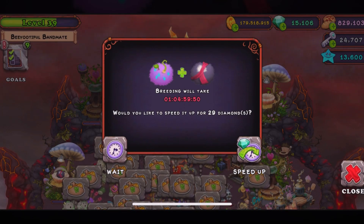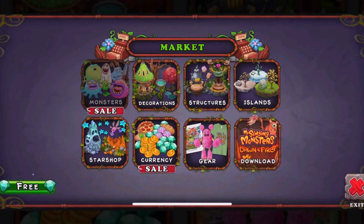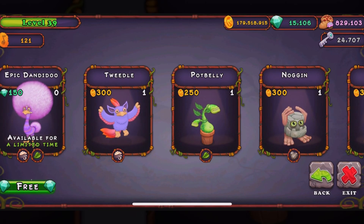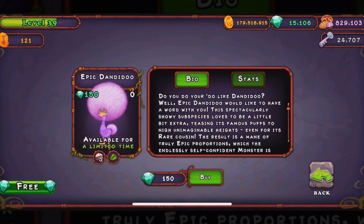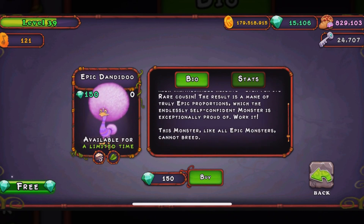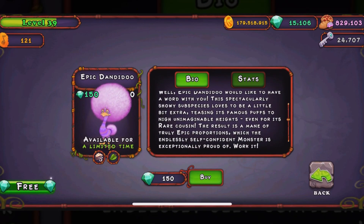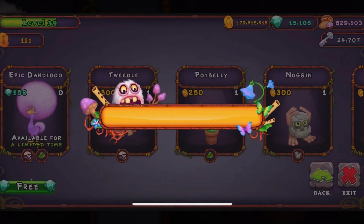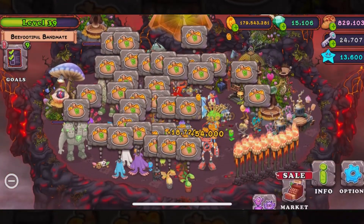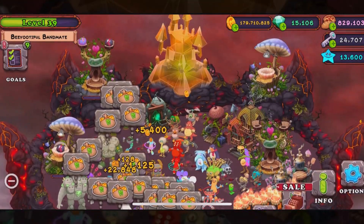All right guys, we're here with another breeding video for the new Epic Dandy. I was going to do the Water Island but I burned like a few hundred gems, so I was like, forget that. It doesn't make sense when you're burning a few hundred gems. Anyway, here's a little short description of the monster available for a limited time — be sure not to miss it. This is the epic version. I don't know if the Cold Island works; I burned a few hundred gems more than the purchase price.